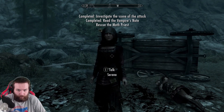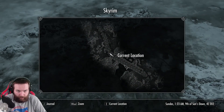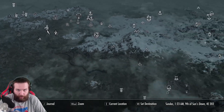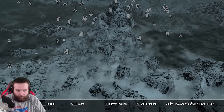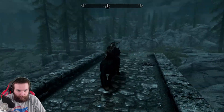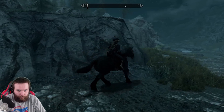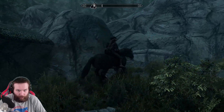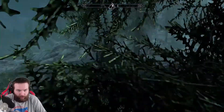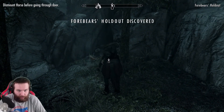I think we should part ways. She can come though. Rescue the moth priest - okay, see where he is. Where is the moth priest? Oh, it's right here. What a convenient hideout. I don't know if we can get up this way. It's good that she comes. Tell her just to wait at the front.